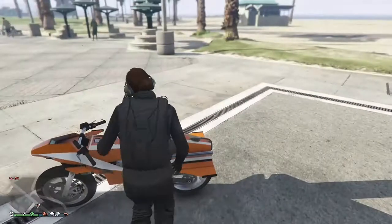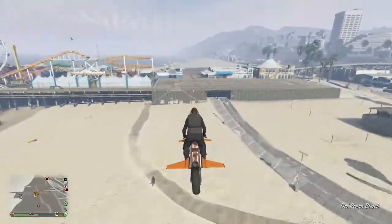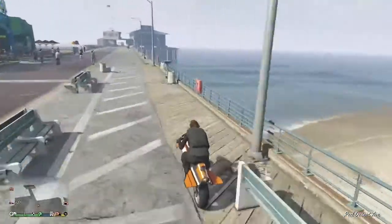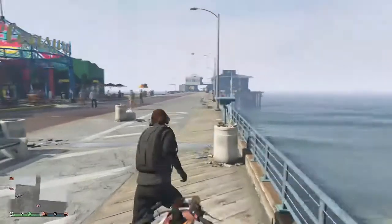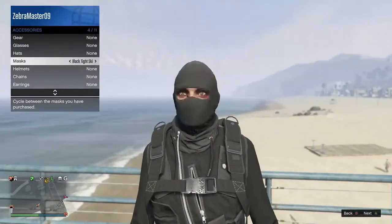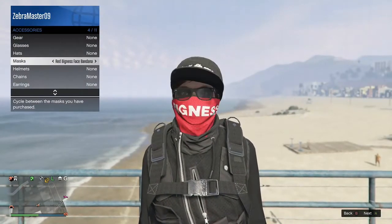Next you want to go to the pier, or your apartment if you have a telescope. So put on the mask you want. It doesn't matter if the headset comes off — as long as you have the outfit saved you're fine.